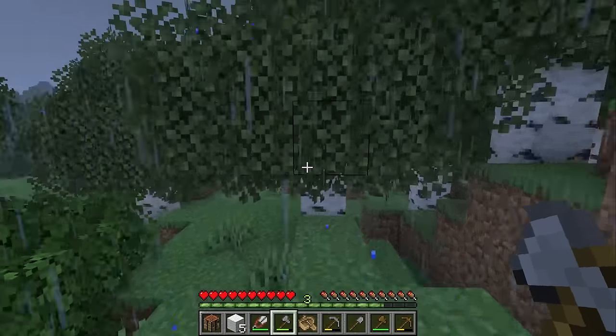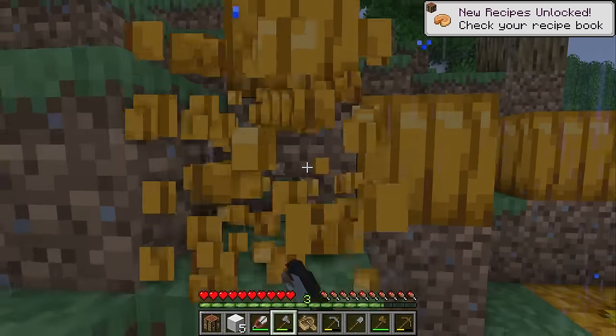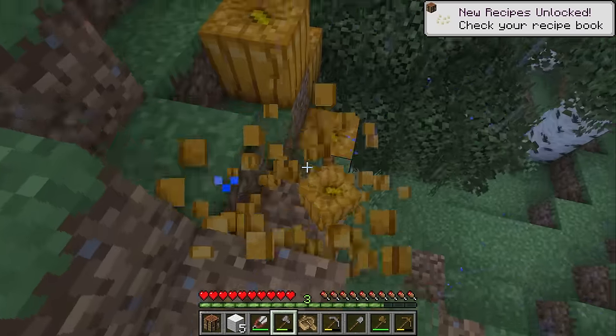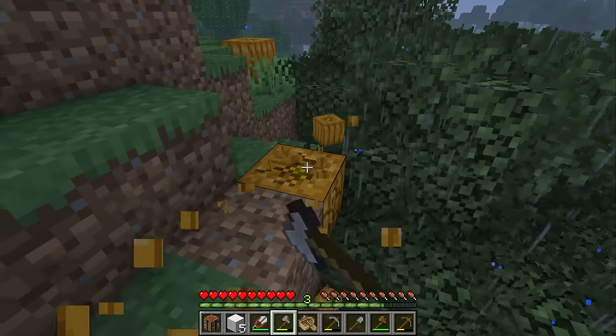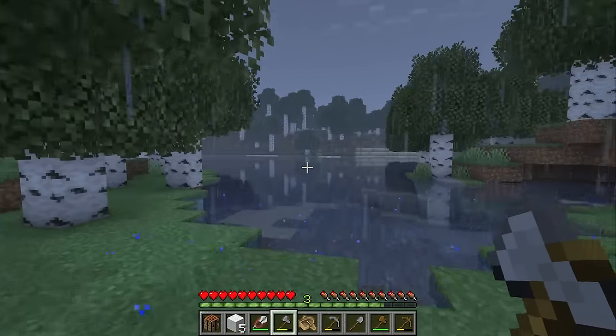Ooh, there's some pumpkins right here. We should grab these. I really love using pumpkins as a decoration in my outdoor areas - they give such a nice pop of color. Alright, it looks like I found my river, so I'm gonna pop the boat down and start exploring.